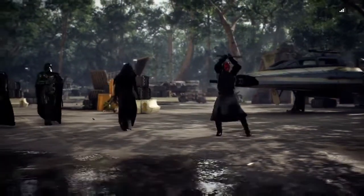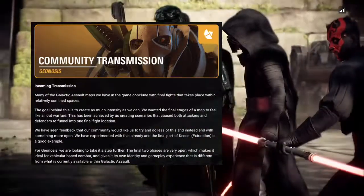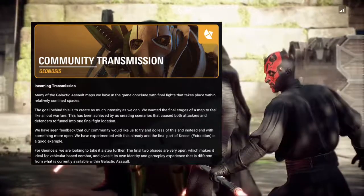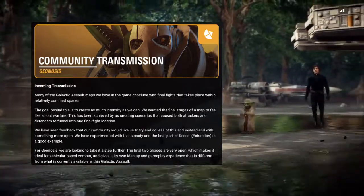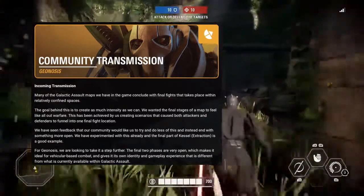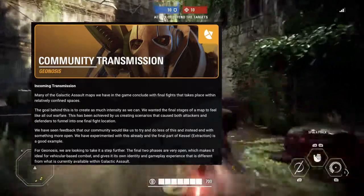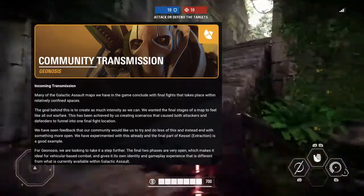Many of the Galactic Assault maps we have in the game conclude with final fights that take place in relatively confined spaces. The goal behind this is to create as much intensity as we can. We wanted the final stages of a map to feel like all-out warfare. This has been achieved by creating scenarios that cause both attackers and defenders to funnel into one final fighting location. We have seen feedback that our community would like us to try and do less of this and instead replace it with something more open.